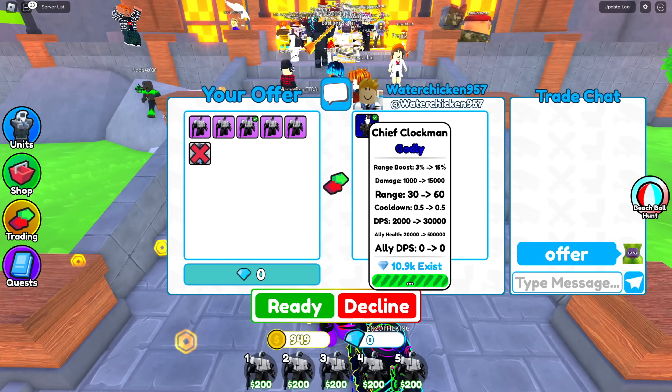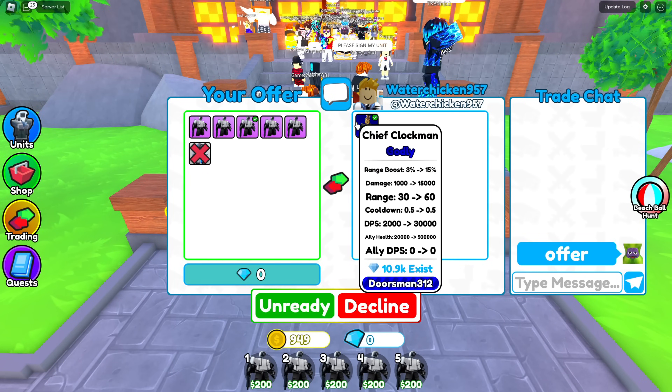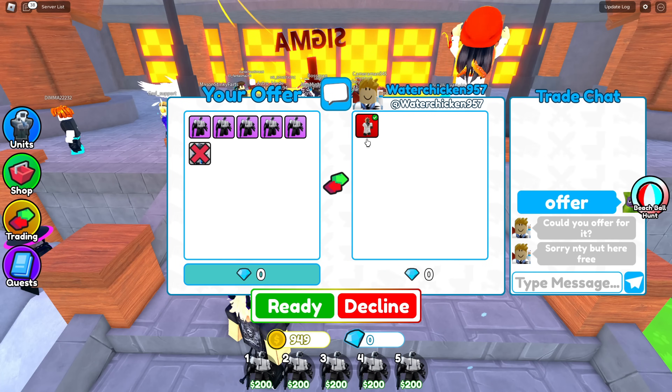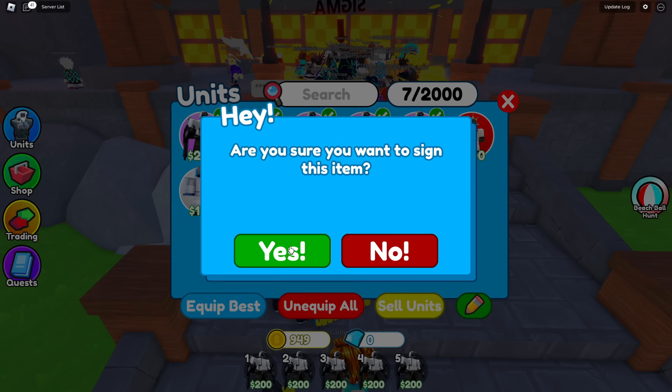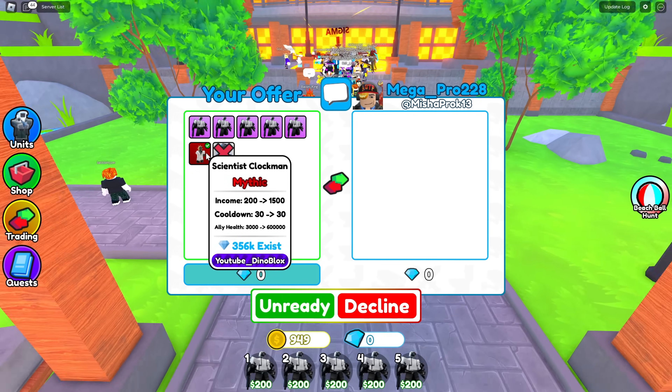Water chicken 957 is offering a chief clockman for engineer - no way. This is worth so much, I could even do two engineers for that. He doesn't want to do it, but he wants to give me a free mythic - let's go! He gave me a free mythic. I'll sign it and give it to the next person who trades me. Take a free mythic, enjoy.